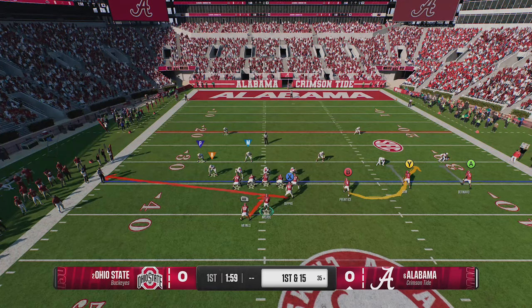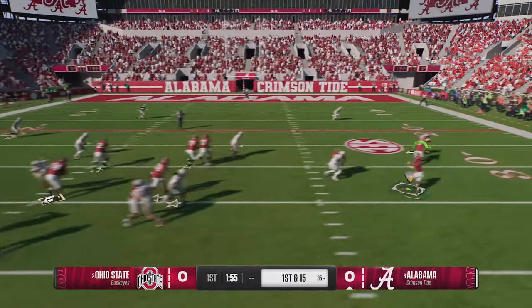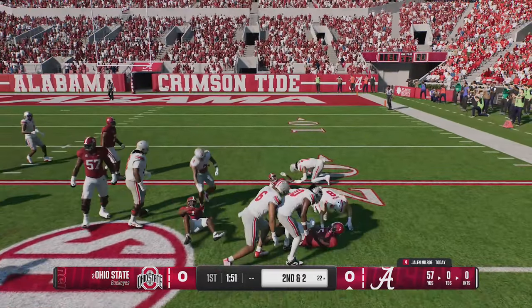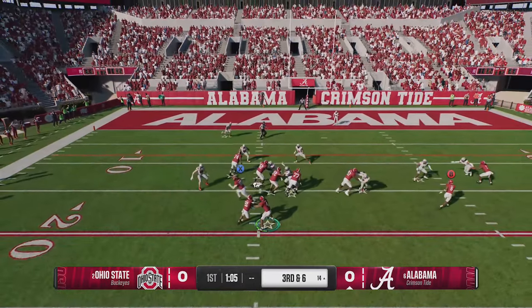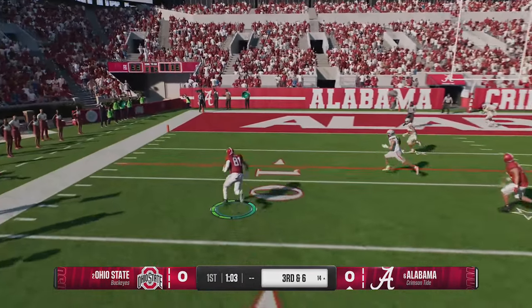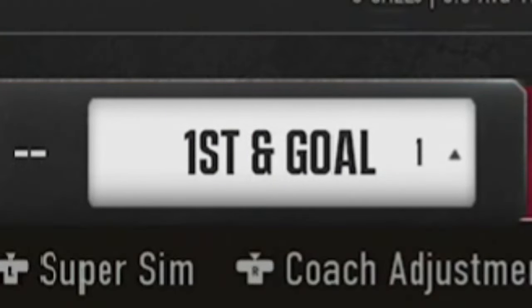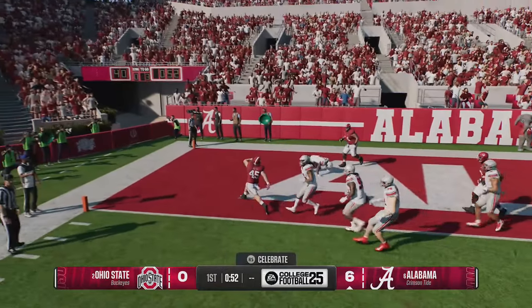Here once again, we have our defenders not dropping down on the wheel route and we're going to get a very easy play. Here's that look once again where it's an obvious man coverage, so I can tell right away that the tight end is going to be wide open. As you can see, we're going to get a very easy one-play score — although we did get down to the one yard line. You can see how the best defense in the game has no solution for this play.